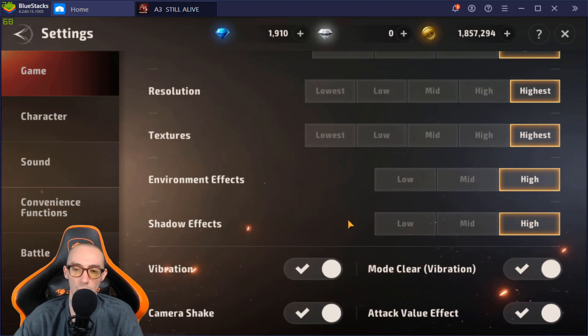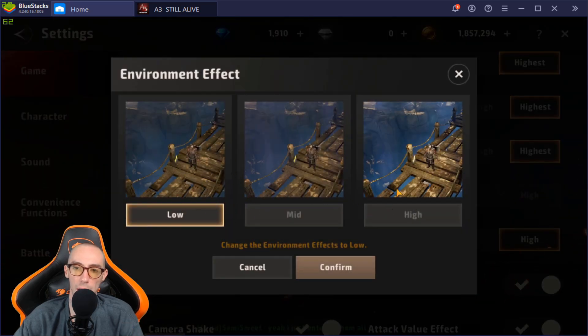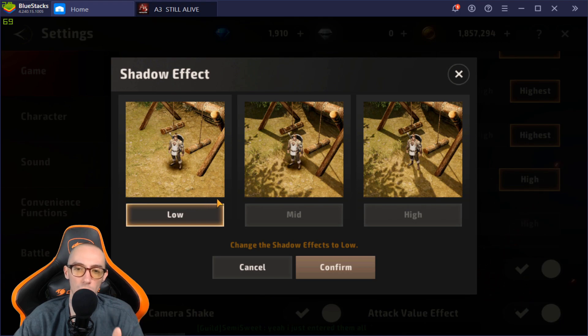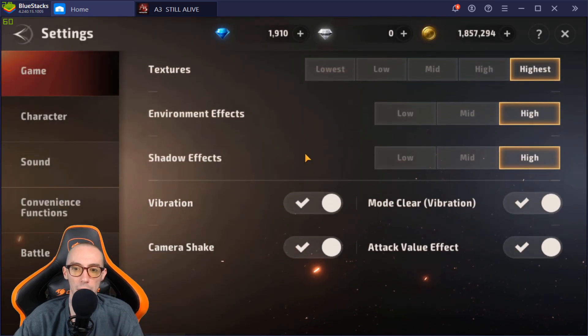Environmental effects are fine at high on an emulator. If you're getting lag on your phone, lower the environmental effects setting — it will help out tremendously. Same with shadows: you won't even notice the difference at low, and you'll get much better performance from the game.